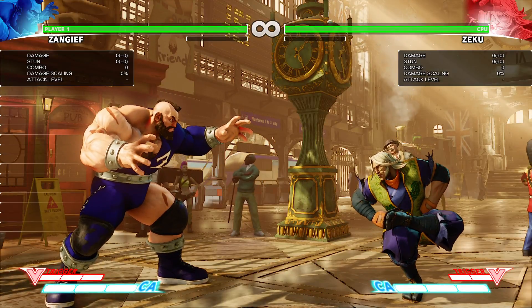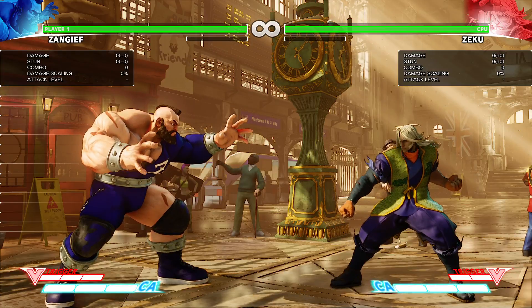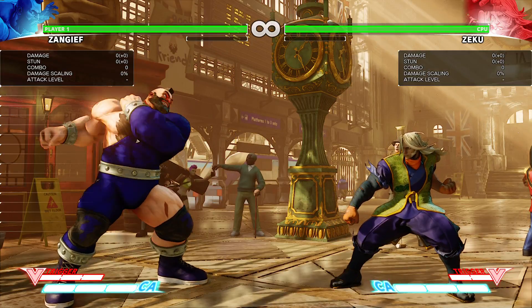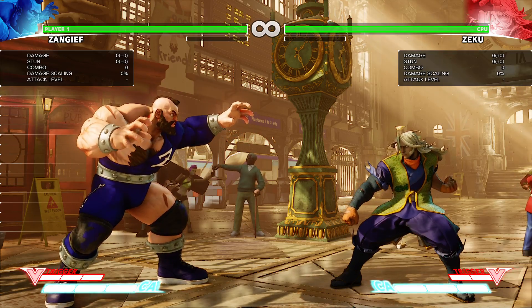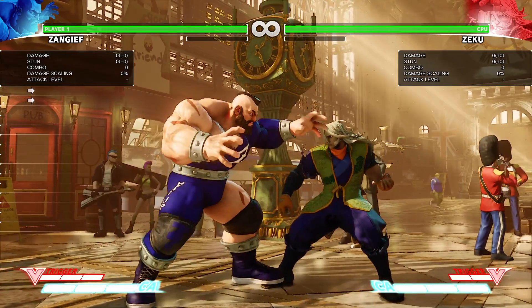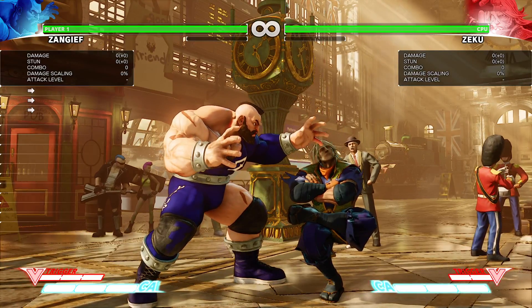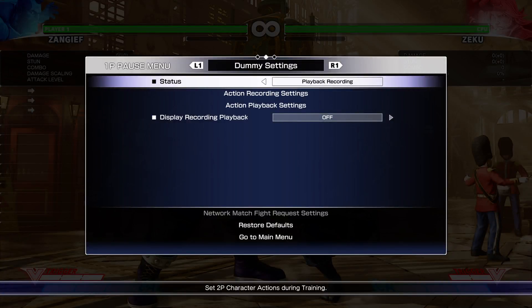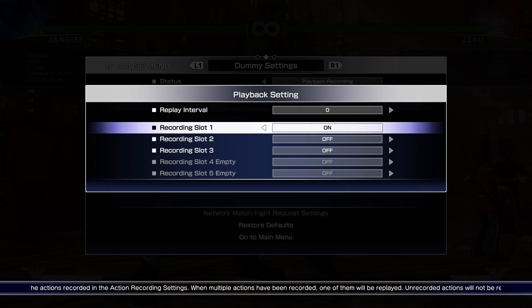This is episode 0.11 in my series on how to fight Ziku with Zangief. We're going to take a look at the crouching medium kick. We've been looking at all of Ziku's normals, hoping to learn and have a general understanding of what moves he has and what they look like, and then we can look at his other moves later on.